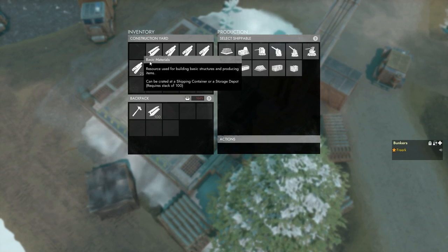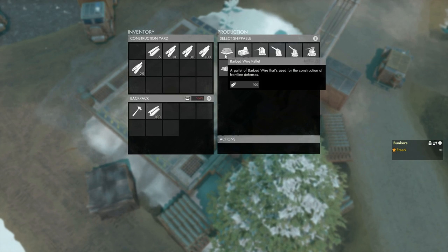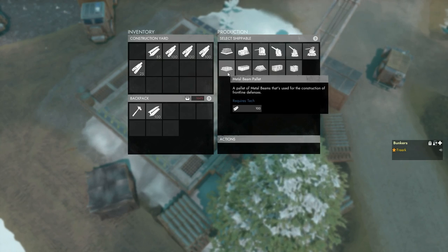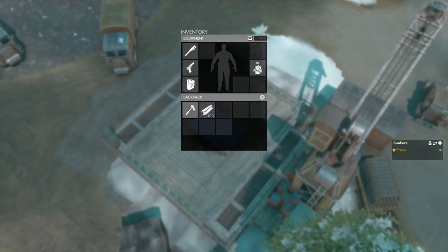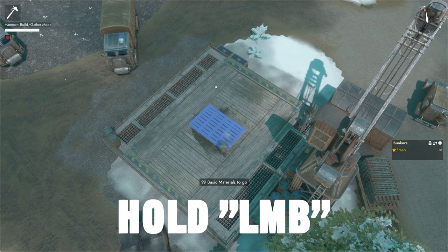To build a pallet, make sure you have a hundred basic materials in your backpack. Select which building material pallet you want to build — let's say we do the metal beam pallet. We click on it, it will show you a blueprint, you walk up to the blueprint and start hammering in basic materials.